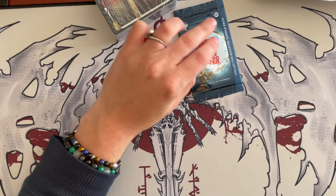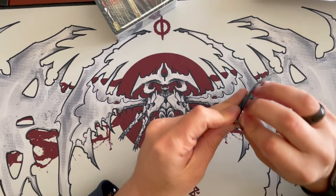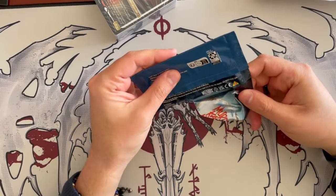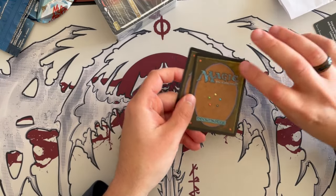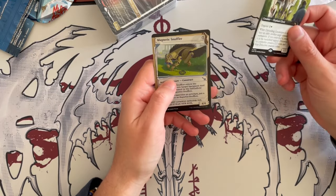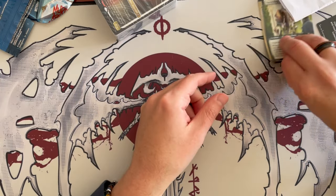Before we dive into the commander proper, we're going to open the collector booster sample pack. As usual, this holds three cards — one is a token, and then you get two cards: one is going to be a rare or mythic, and one is going to be an uncommon. So a Yielding Gatekeeper, which we've seen before, and then a Magnetic Snuffler in the dossier foil version. That's very cute.